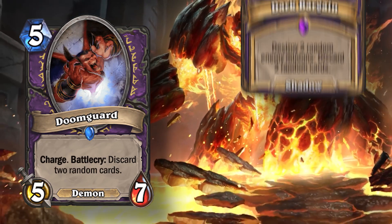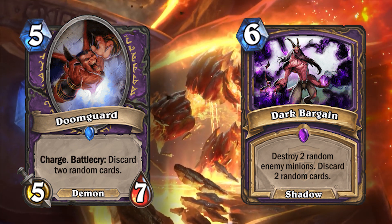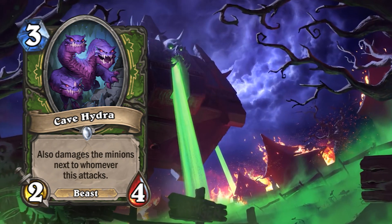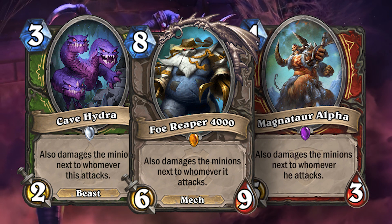Doomguard and Dark Bargain both discard two random cards, but on Dark Bargain it is the number 2, where on Doomguard it is the word 'two.' There are three different cleave effects in front of you: one being Cave Hydra, then Foe Reaper,